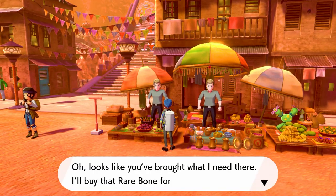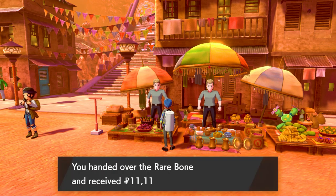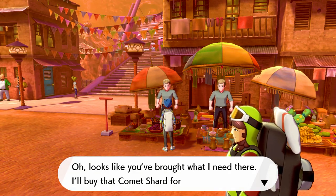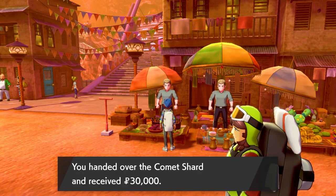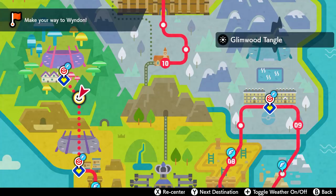You can also speak to this dude on the left who will buy your treasures that you find in the wild area or wherever in the world, and he'll buy them for an absurd amount. The next day I came back and sold a Comet Shard — usually sells for like $10,000 or $12,000, but I sold it for $30,000. You can make big money with this dude. Seriously, come here every day.